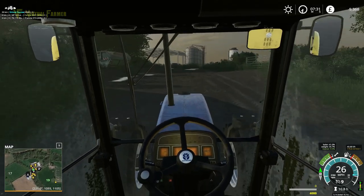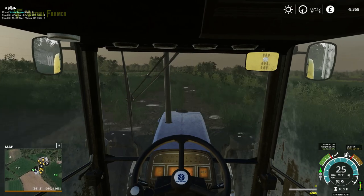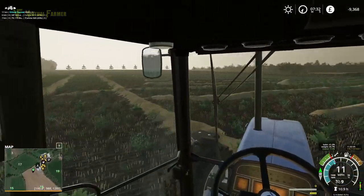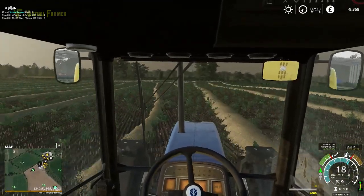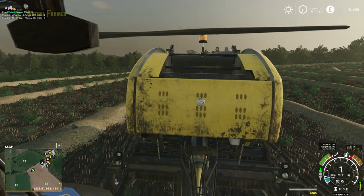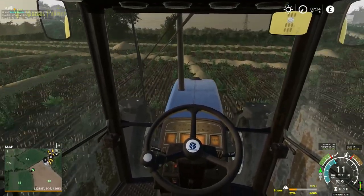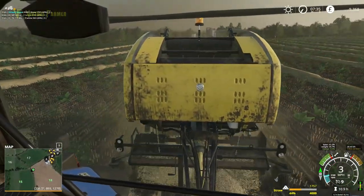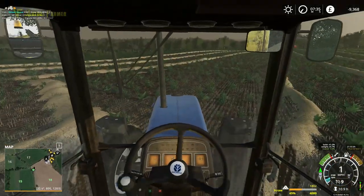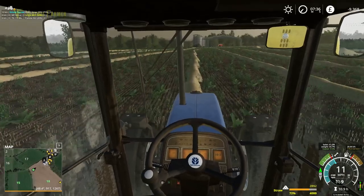We're going to get started with the straw - our combine is at 33% so I want to watch that. This is our oat straw, so it shouldn't take us very long to bale up - there's not a huge amount of it. We should be in a position to top up our straw store. We did three headlands on this field. I'm going to switch over to the combine when it gets to 60% - it's at 42% now. The racetrack setting should mean that our combine always has its auger out.